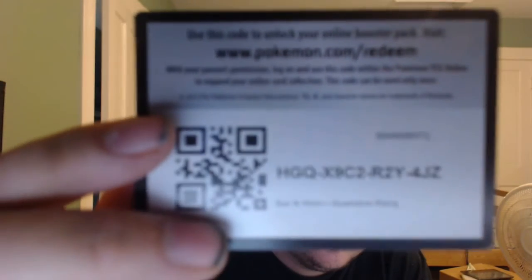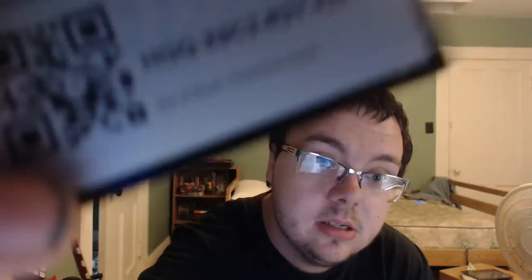Opening this one — here's the code. I just had to shove it right up into the camera; that seems to work at least half of the time. Starting off with a Montilk. Watchdog, Jangmo, Wimpod, a Gloomy, a Wishy Washi, a Vanilla Life, a Vanilla Ox, Reverse Hollow Swellow, and a Water Energy card. No GX in that pack, but very awesome still — a couple cards in there I actually didn't have. I'll have to check after this video.